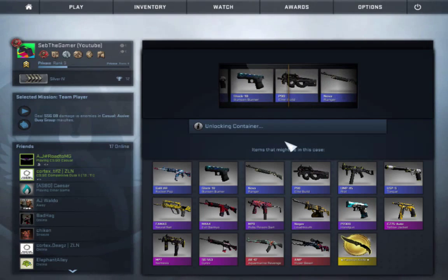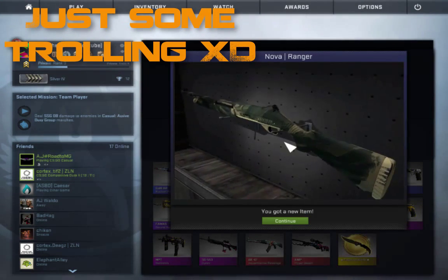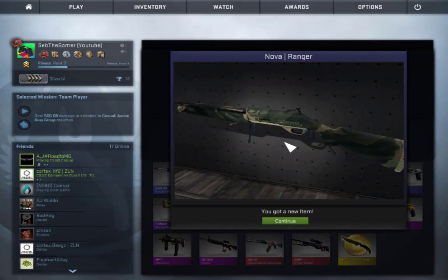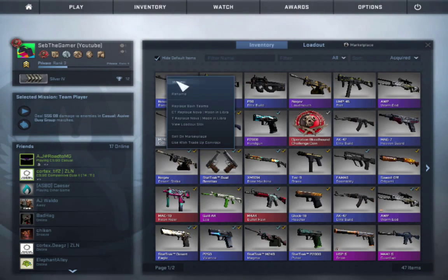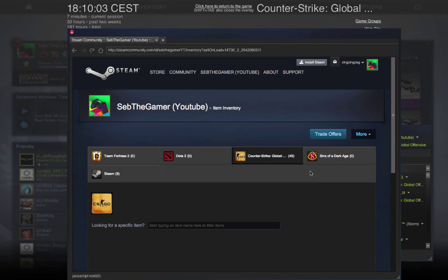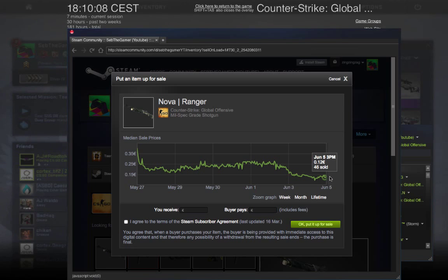Pray to Gaben. Come on, Gaben. Oh my God. Oh my God. No way! I got the Nova Ranger. I think — not really. What is it? It's like $0.03. Actually it's $0.12. Wow, what a difference.